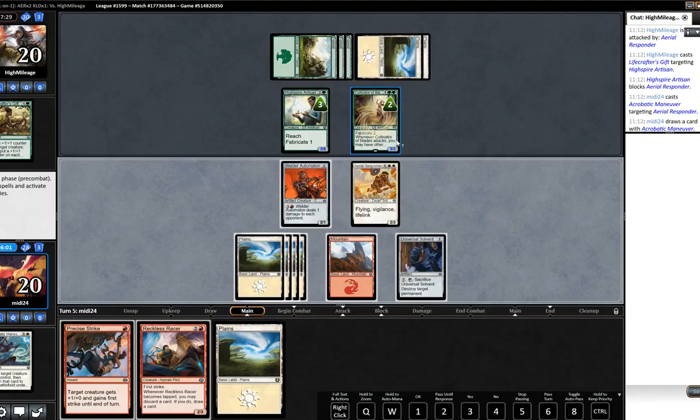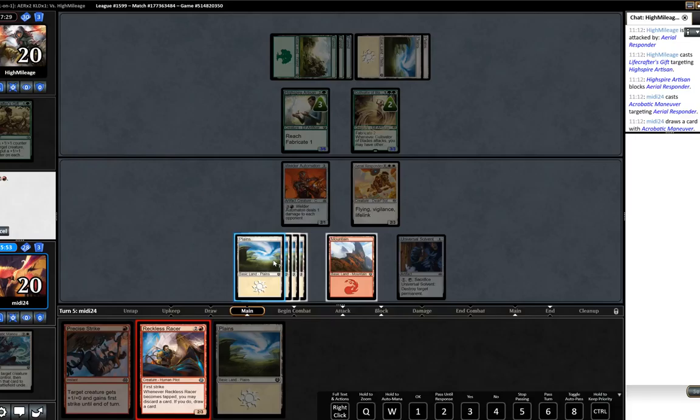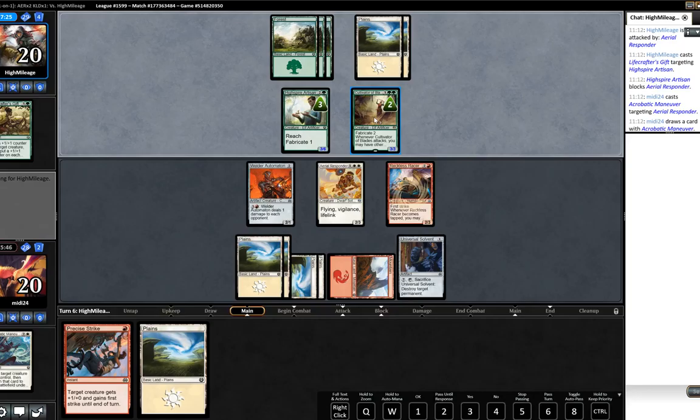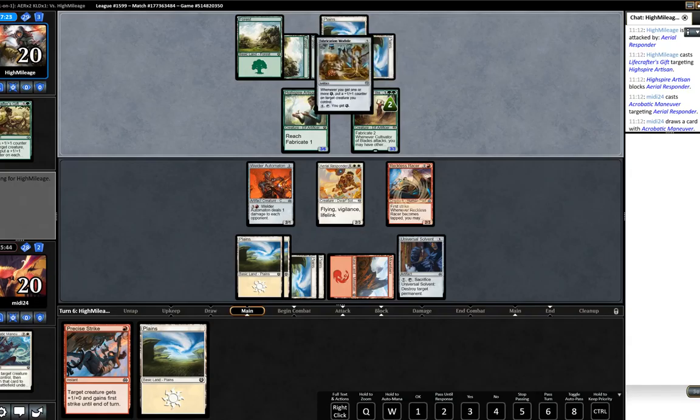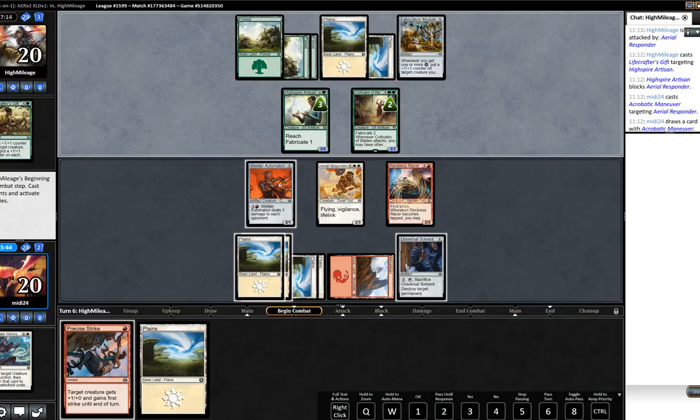I kind of feel like we have to keep up the mana so we could kill the Cultivator of Blades should he start swinging. Perhaps we can double block with the Welding Automaton. I think we'll play out the Reckless Racer. We will not attack - the opponent needs to attack with the Cultivator of Blades to get the benefit. Fabrication Module - I don't think that's a big issue here. We're getting ever closer to that seven mana for the Universal Solvent.